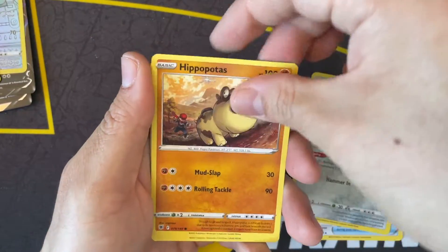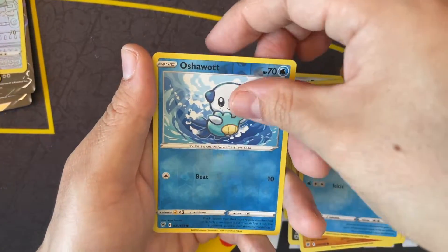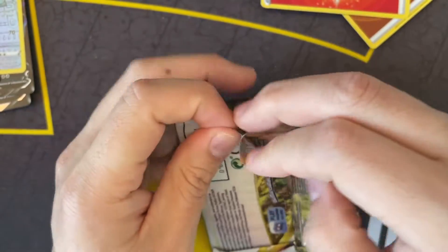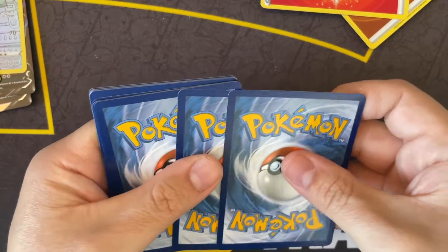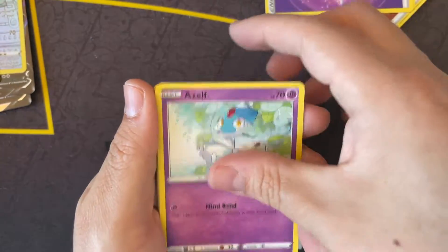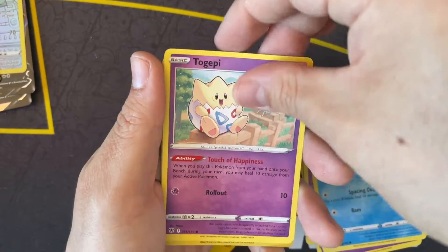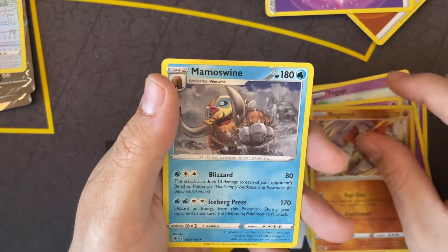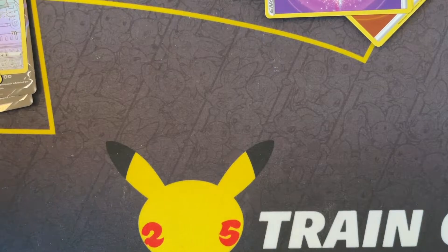Some Fossil, Hippopotas, Cyndaquil, a cute Growlithe, Oshawott Reverse Holo, and Leafeon. Last pack - Psyduck, Togepi, Riolu Reverse Holo, Regirock, and a Mamoswine Non-Holographic Rare. So we had the back half of the left side and the front half of the right side.